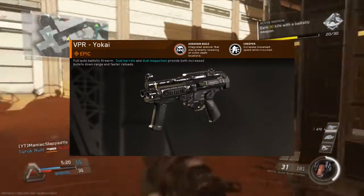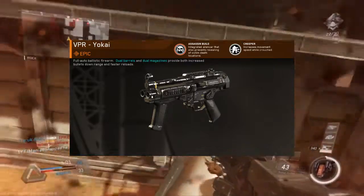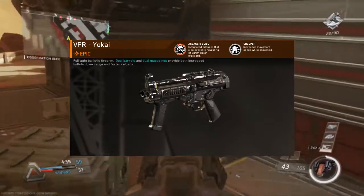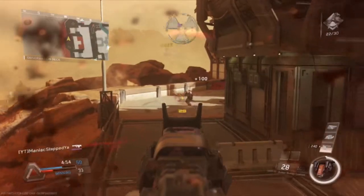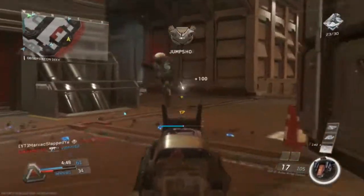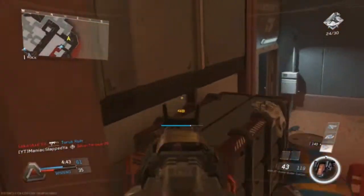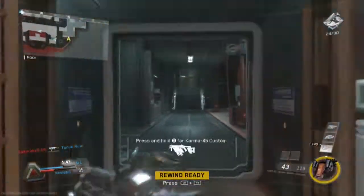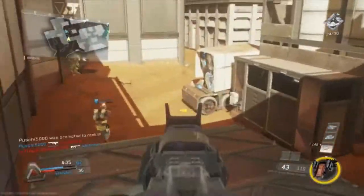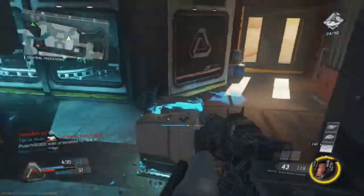Number five, we have the VPR Yokai. It prevents revealing of enemy death locations, which is absolutely huge — people won't see where their ally just died, so you can play very stealthily. It also has a built-in suppressor to improve stealthiness, and increased movement speed while crouched. There are no negatives with this gun — just three positives — so you can tell it's going to be an absolute beast.